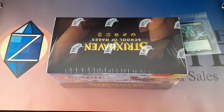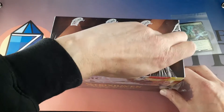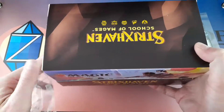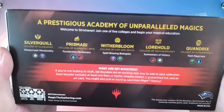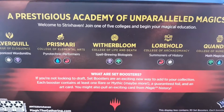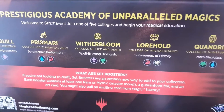So what a way to start before we even crack into the box! We'll set this aside for now. Let's get her open, shall we? Alright, let's take a look at the box. 'A prestigious academy of unparalleled magics — welcome to Strixhaven. Join one of five colleges and begin your magical education.'